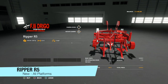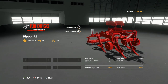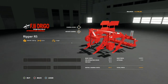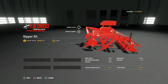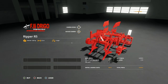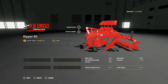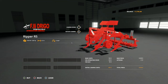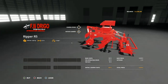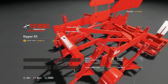Your next-to-last new mod for all platforms today is going to be the Ripper R5 by Pepe978 and the FSI Group. This bad boy right here is a five-anchor subsoiler. Anchor height is going to be 1.1 meters, two iron wheels, and a crank adjustment as well. Working width of 2.5 meters, 250 horsepower required. It is very power hungry, but you do have to remember as a subsoiler you are plowing and cultivating all at once. Five miles per hour working speed. Oh man, look at the detail - this is great.